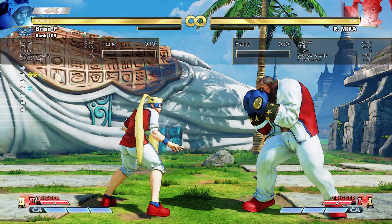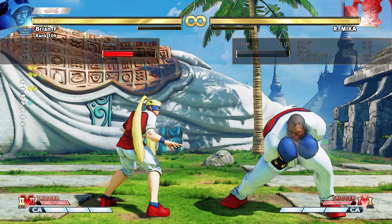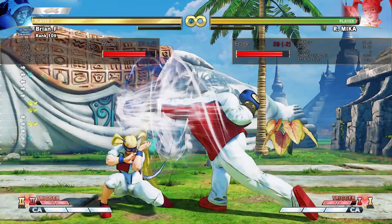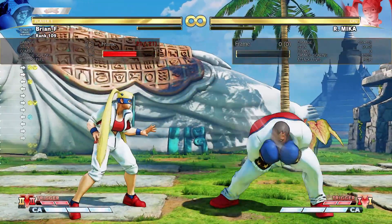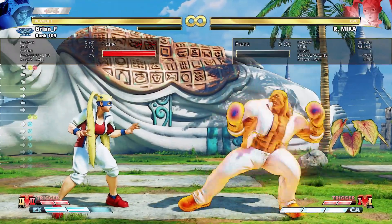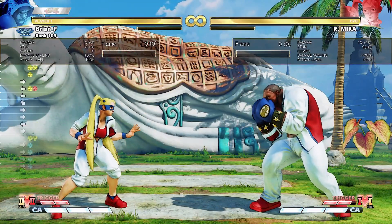If you don't know, Balrog's V-Skill 2 is basically this move which powers up his next dash punch. It makes his next dash punch plus two on block for all of the regular non-EX versions — light, medium, and heavy. They're all plus two. So you can see here I have the dummy pressing a three frame jab on block and I can counter hit.